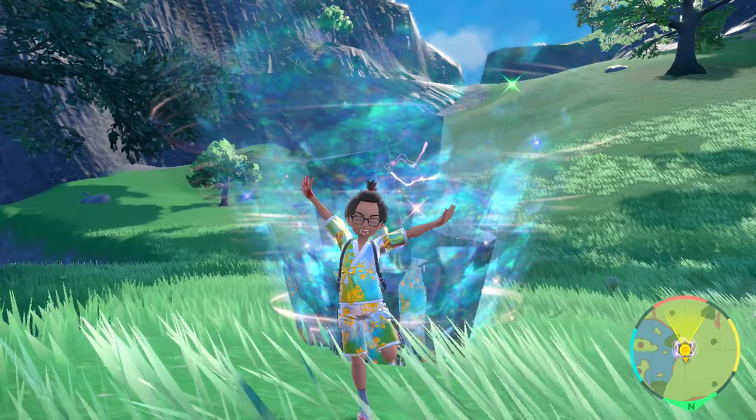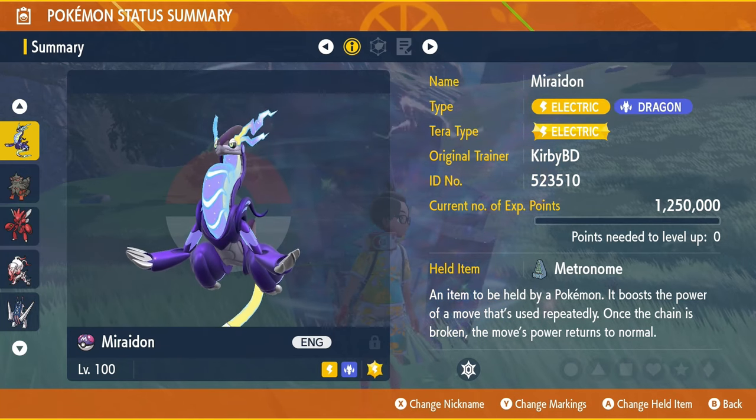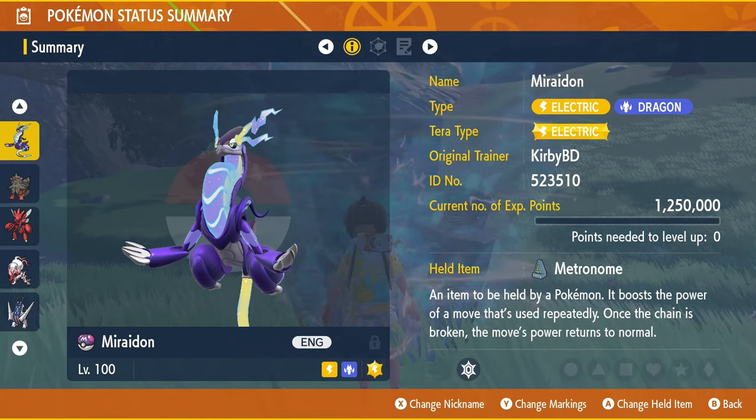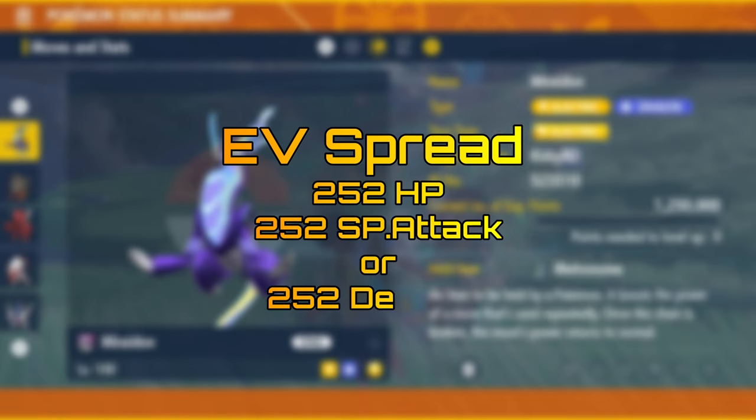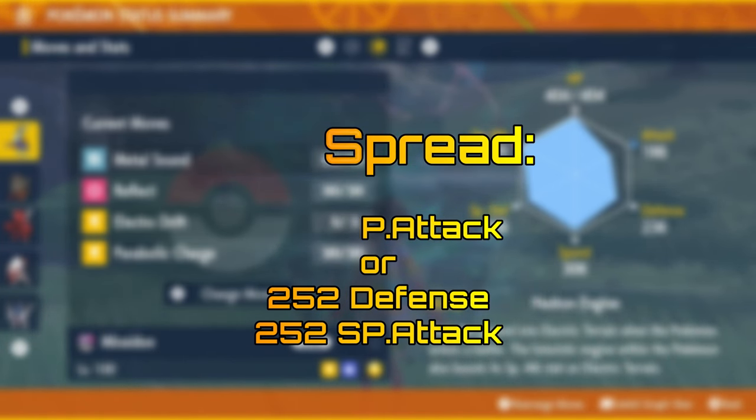Let's all quickly rejoice because one of the most effective counters for Blaziken is none other than Miraidon at level 100 holding the Metronome item. The EV spread for this Pokemon can be either 252 HP and 252 Special Attack, or 252 Defense and 252 Special Attack.